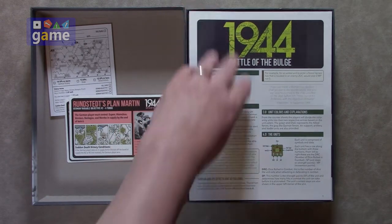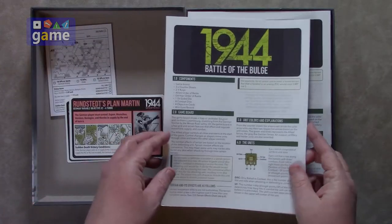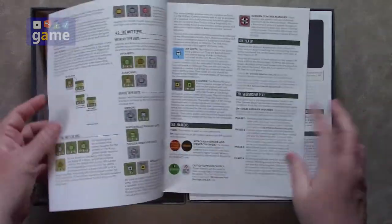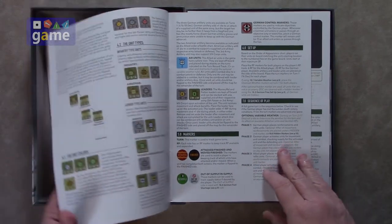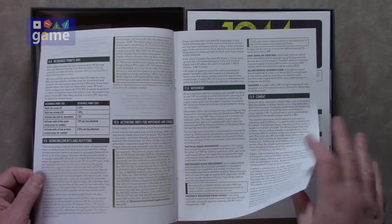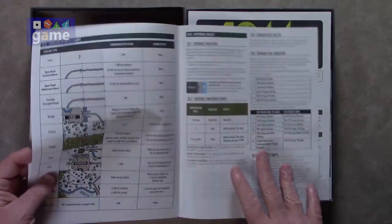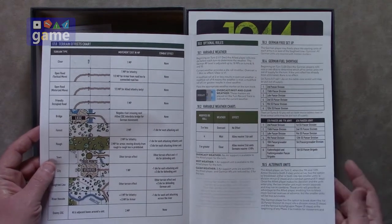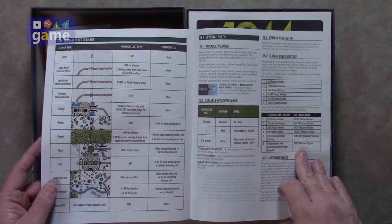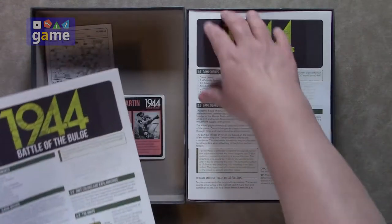We have a rulebook that they say is not very dense, and it appears not to be. There are two copies — one for each player — and it is 12 pages of rules with examples. Full color, glossy, standard excellent Worthington quality showing you what the units and markers are. Rules and victory actually show up on page seven, and then we have a terrain chart and optional rules. So really about seven or eight pages of rules if you're counting the terrain chart.